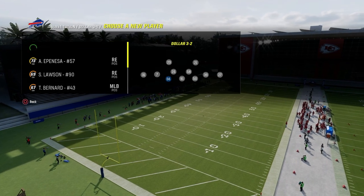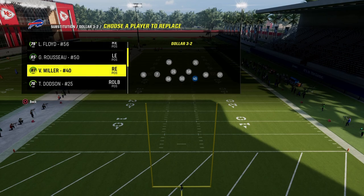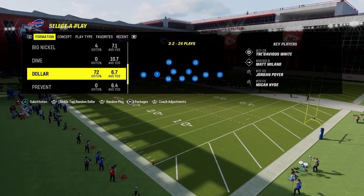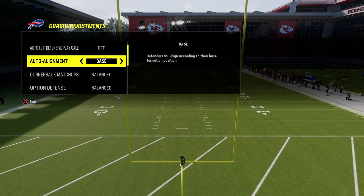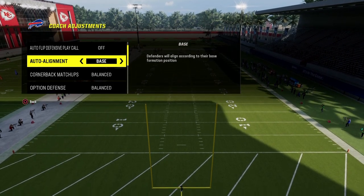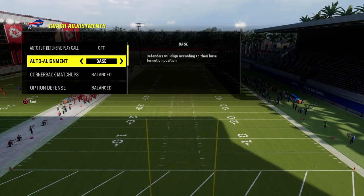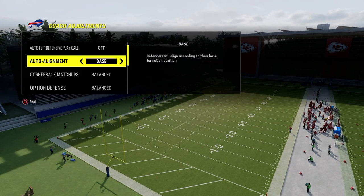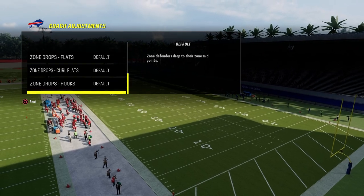Another big tip every single year is understanding that one of your biggest defensive assets is the ability to make everything look the same pre-snap. The way we do that in this Madden is baseline. Next year it's going to be a little different because they're removing baseline, so the formation meta may shift toward nickel 3-3, nickel 3-3 cub, 3-2-5 odd, or coming out in the same blitz every play and adjusting from there. You need that alignment to always look the same.